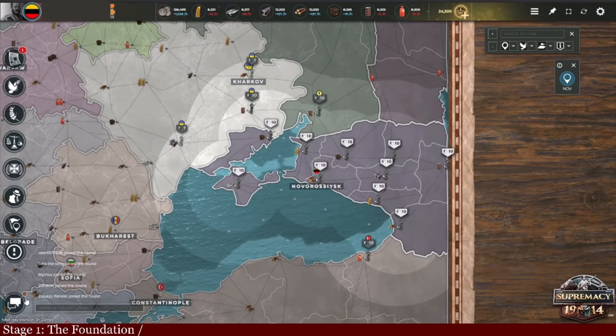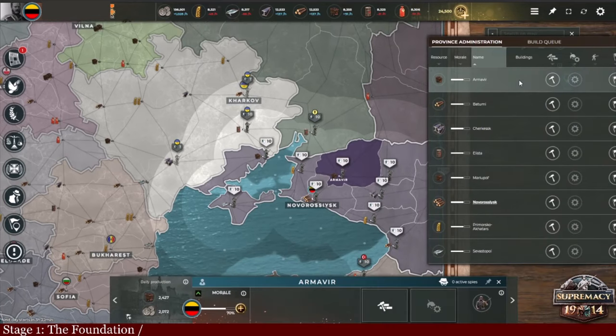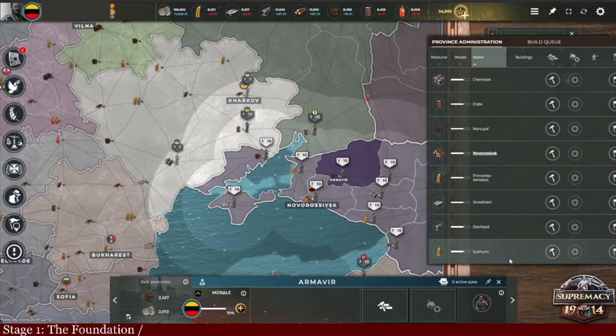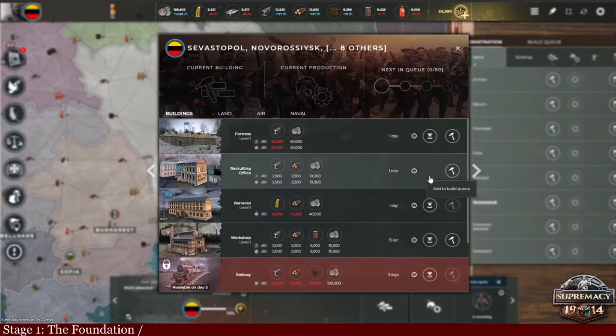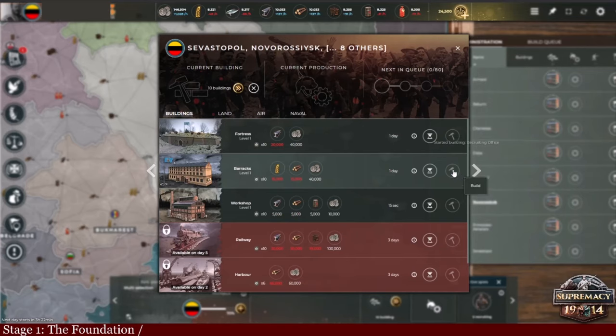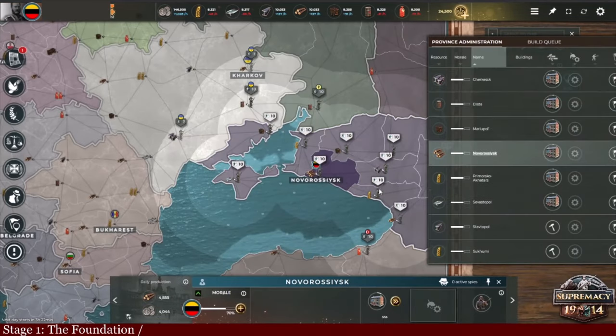So the foundation: when you start any game, regardless of which game or map it is, you have to do two things. One is select all of your provinces — you can hold shift down and select like this — and build a recruiting office. Recruiting offices are crucial, and for any new province you capture or already have, the first thing you need to do is build recruiting offices. They provide you with soldiers and they cost nothing in upkeep.